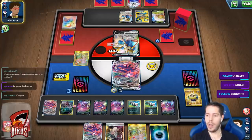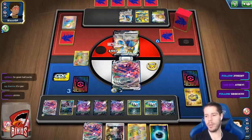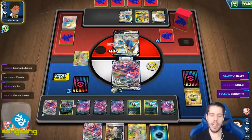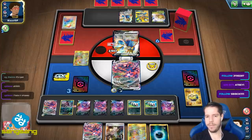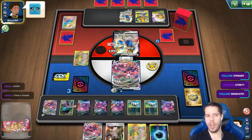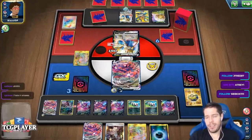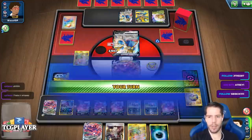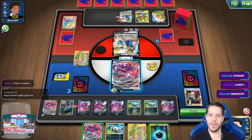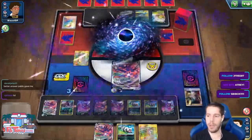Why am I playing Poké Communication over Great Ball, Derek? Because Poké Communication says I get to choose a Pokémon. Great Ball is completely random. So I kind of like choosing the Pokémon I want to use. With Poké Communication you might not have a Pokémon in your top cards, but with Great Ball, you're not guaranteed to find the actual Pokémon you need — terrible odds.